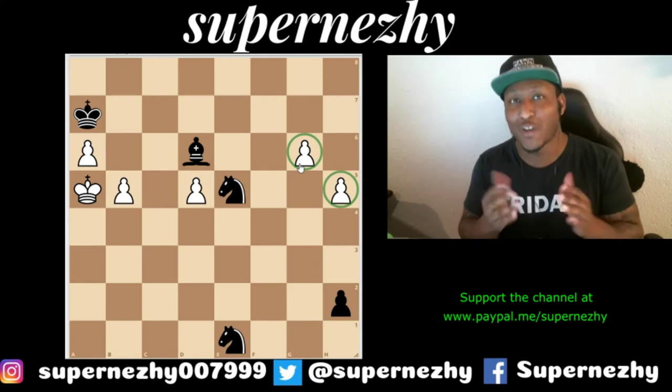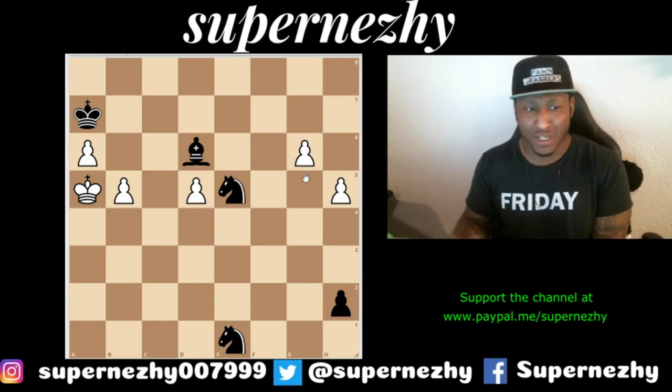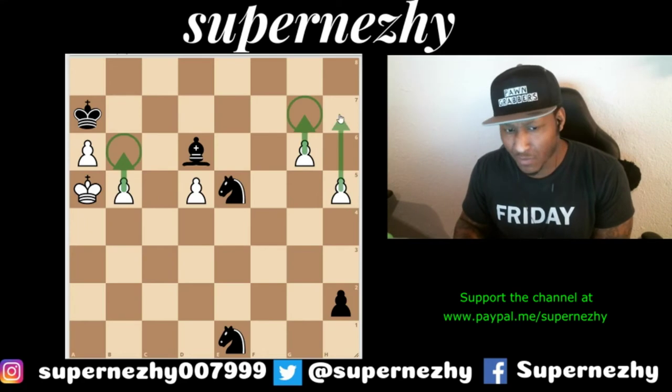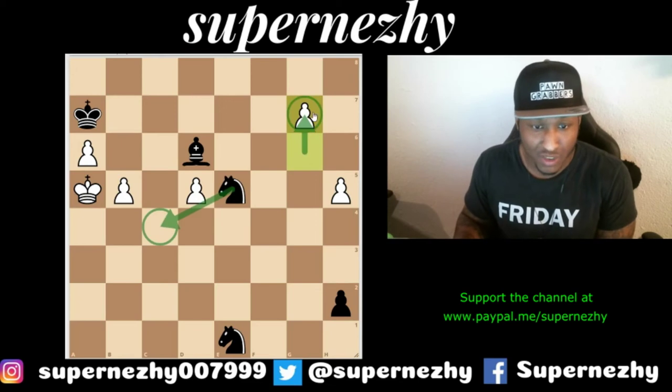Looking at this — how does white win? We'd be happy to even get a draw. What are our options? We have a check here, we have g7, maybe a king move — that's it. Let's try g7 first. With g7 we have to queen quickly because black is about to queen too.